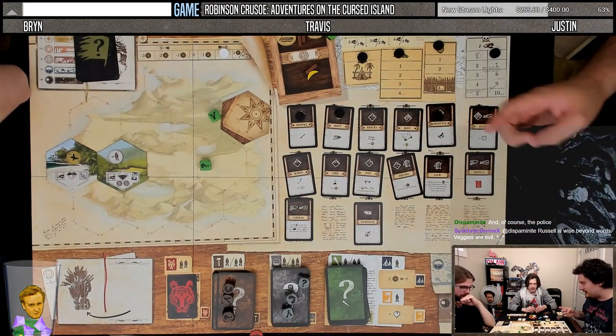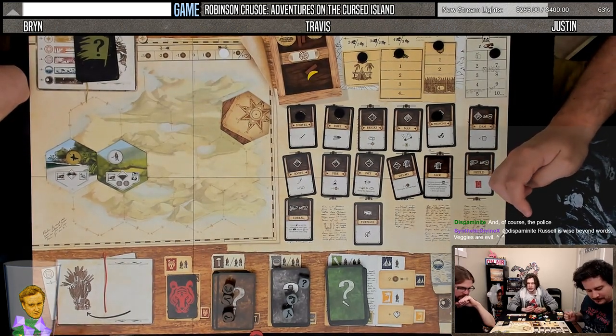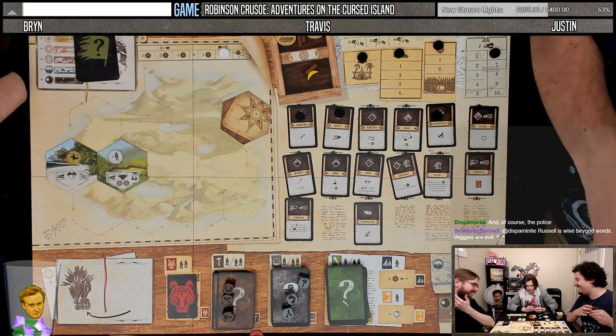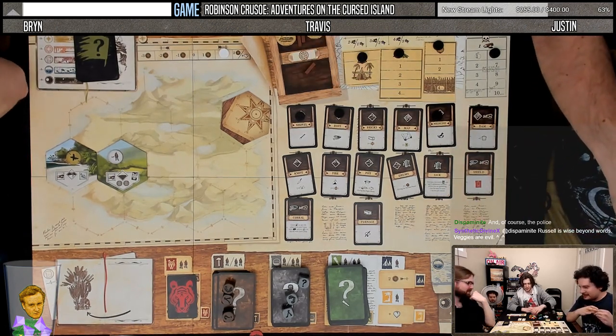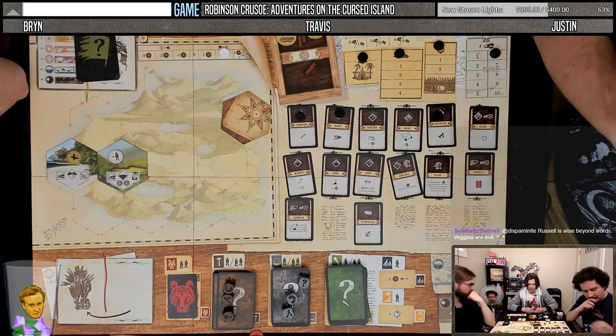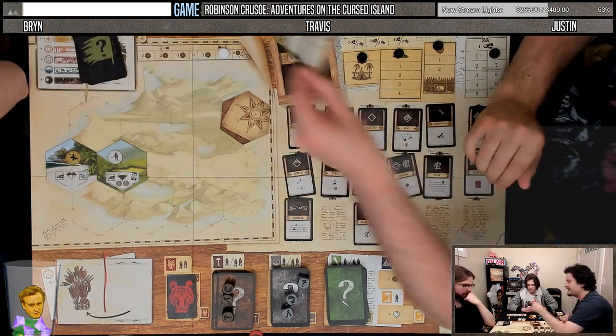Shelter. One of us gets to eat. The other one's going to take three damage in total. I'd like to eat so that way my morale doesn't go down. So you only take one damage. Top of the round — cannibals. We all take five damage.